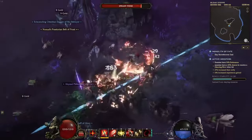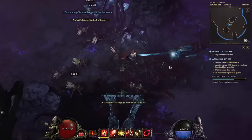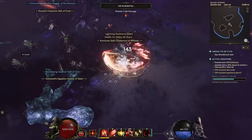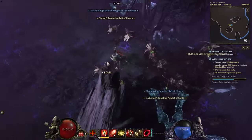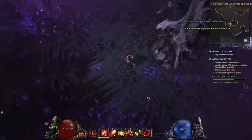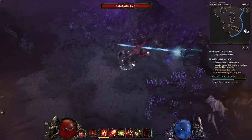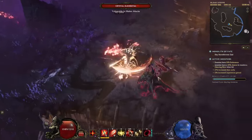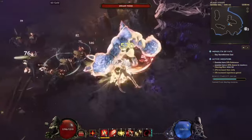At its core, Last Epoch challenges players to experiment with builds across myriad progression systems. Yet starting anew can often feel daunting, especially with the prospect of retreading familiar ground. This is where alternate leveling paths shine, offering a detour around the game's campaign, letting players skip entire chapters and leapfrog to the meat of the game content.